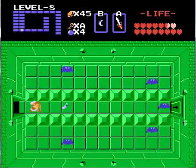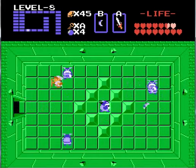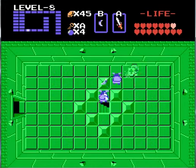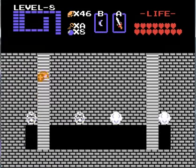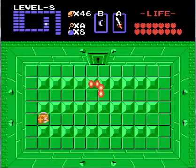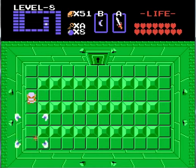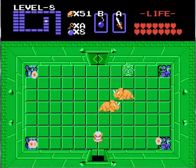Now that we have the magical key, I said we never have to worry about keys ever again, so let's just run through here. We have more Gorayas — what else is new. Now we can just kind of chill back here and hit those, just like that. We get bombs, which we will need. Let's go through this secret passage, which leads us to here. And yes, this is the room before the boss. What could be the boss of this level? Let's get our bombs ready.